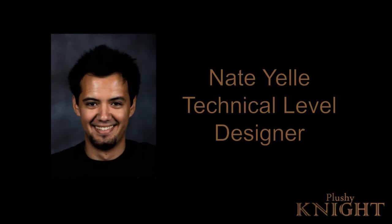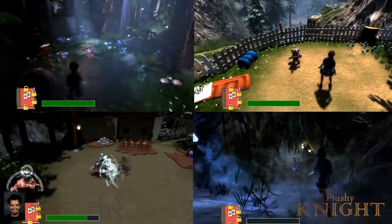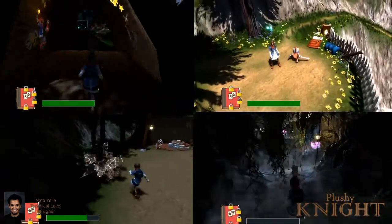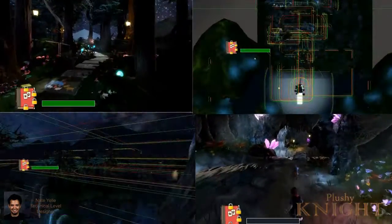I'm Nate Yell, and I am the technical level designer on Plush Knight. I'm working on optimizing the frame rate of the game, and I'm doing that by putting all the art assets into different dynamic loading zones, so everything gets loaded up at different times.